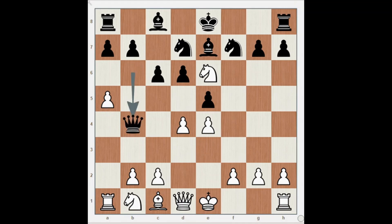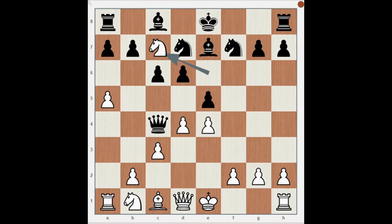Black protects the Queen by playing Queen on b4. White plays Pawn on c3, attacking the Queen. Black plays Queen on c4, attacking White's Knight on f7 — and it's check! Black replies with King on d8, then King to a8 by Black.